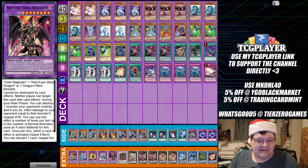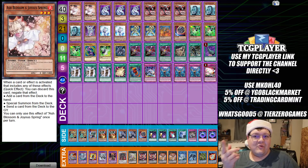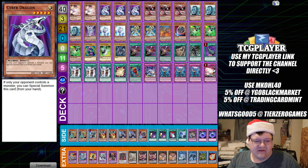We have only two copies of Ash Blossom and Joyous Spring. After watching the Subterror deck profile yesterday with the one-of, one-of, one-of approach to hand traps, going for diversity makes sense. You can't always find optimal room for hand traps, and two-two feels fine here. We have triple copies of Cyber Dragon.